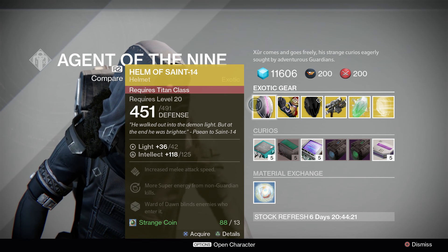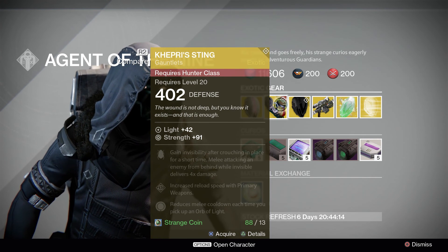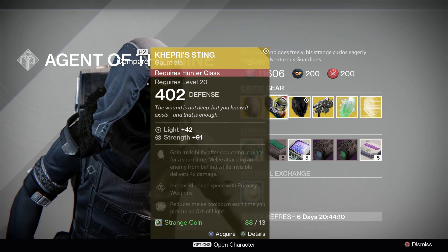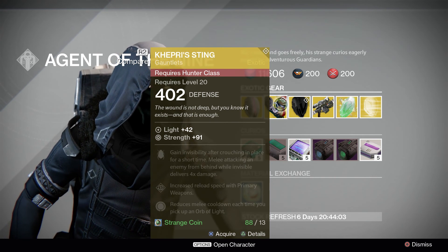If you do not have this and you are a Titan, I suggest you get it — it's definitely a great helmet. Next we have the Keffer Sting for the Hunter class. It has a defense of 402, a light of 42, and a strength of 91. This is actually on the lower side, so if you already have this with higher strength, I suggest you keep that.